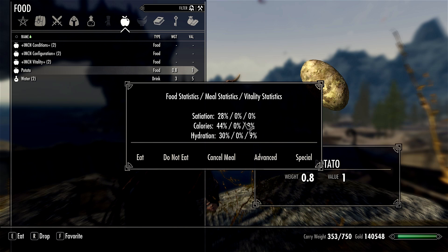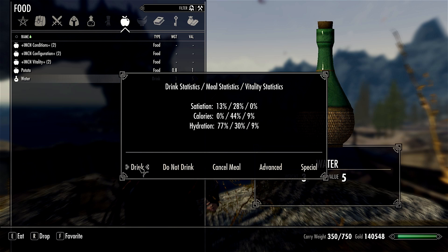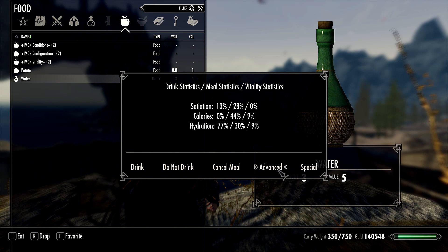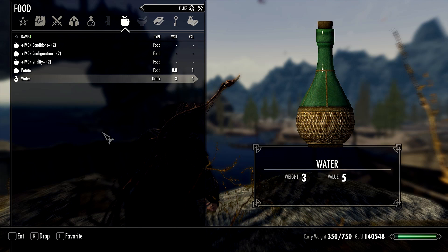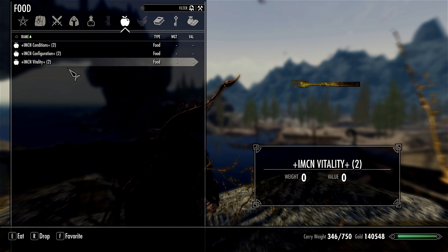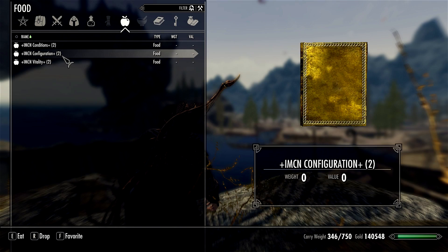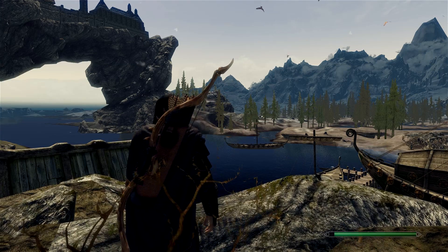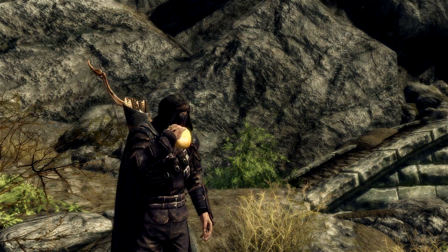When you eat something you get a new menu telling you exactly whether you need to eat, how hungry you are, how many calories the food has, whether you're thirsty, and lots of other things. You click eat and it plays a forced eating animation — unlike Realistic Needs and Diseases where you have to be in third person, this mod forces you into the animation, which means you can't eat in combat. That's quite immersive, since you wouldn't stop in the middle of a fight just to have a munch on some bread. The same applies to drinking.